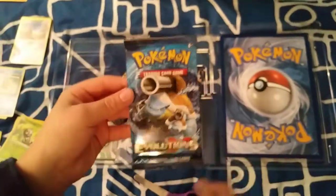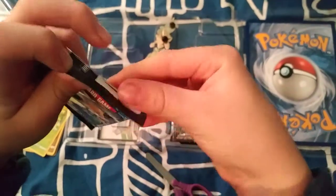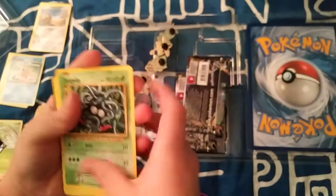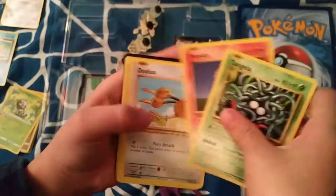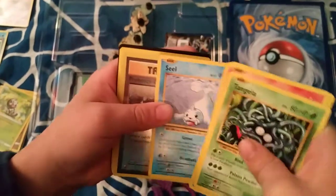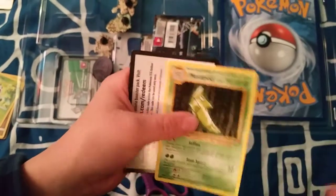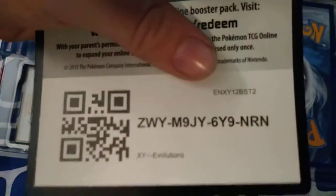Now, we have an Evolutions pack with a Blastoise on it this time. Surprisingly, we haven't got a GX yet. I hope we get one, or an EX at least, or a Mega. So, here is a Tangela, Ponyta, Doduo, Staryu, Seel, Professor Oak's Hint, Starmie, Venusaur Spirit Link, Trainer Potion, Metapod, and here is the code.